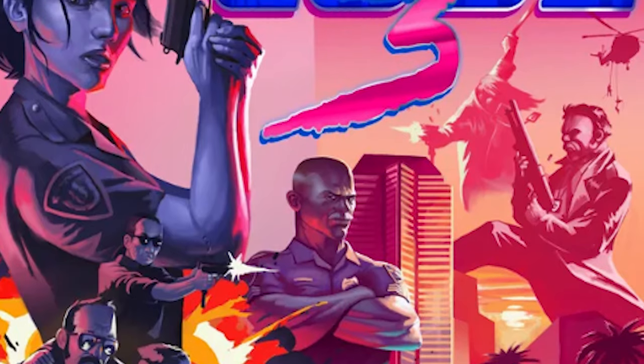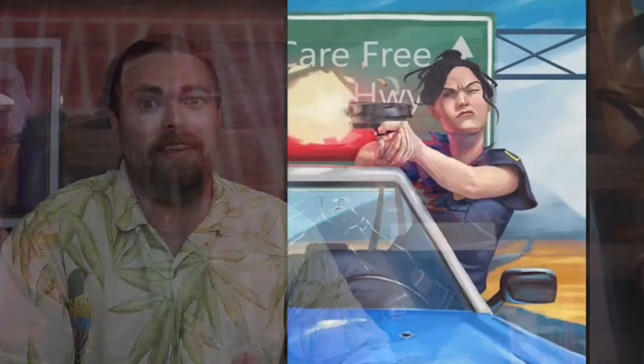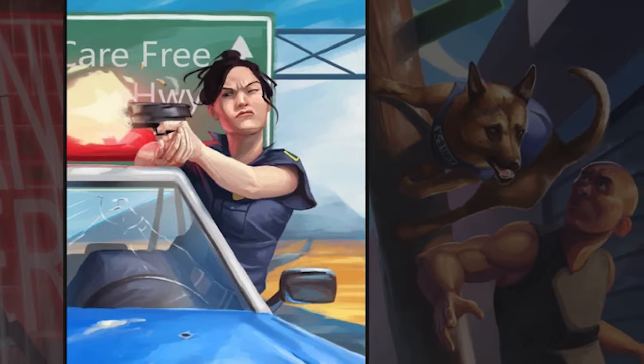Hey guys, welcome back to another Unfiltered Gamer board game review. Today's game up on the tabletop is called Code 3, and it is an 80s cop game which you're playing cooperatively and choosing a scenario. The different scenarios can be a cat burglar, you could be having to deal with some dirty cops — there's all kinds of things that can go down in Code 3. It plays two to four players, takes about an hour to maybe an hour and a half, for ages probably 12 and up.